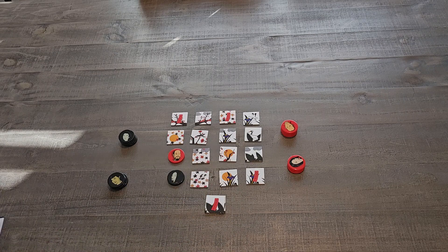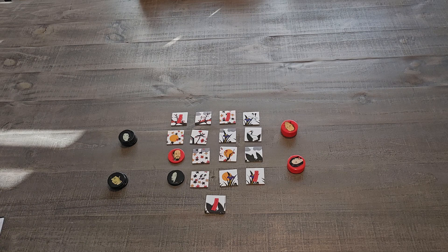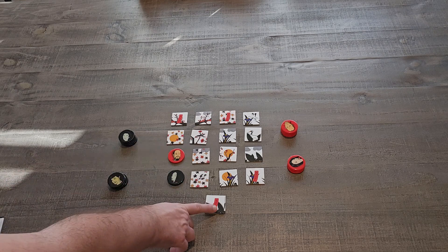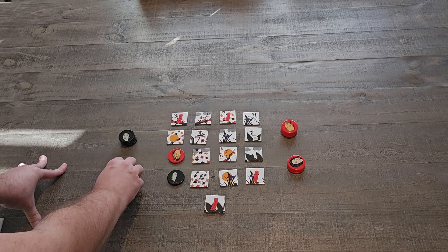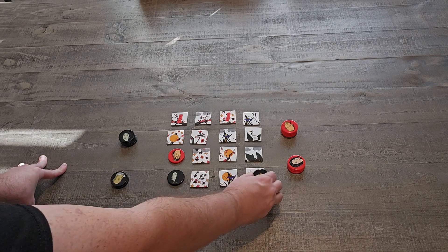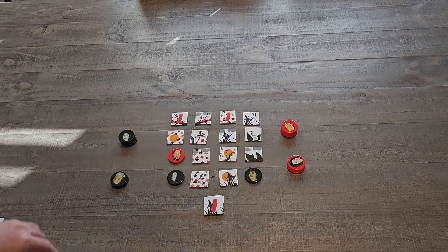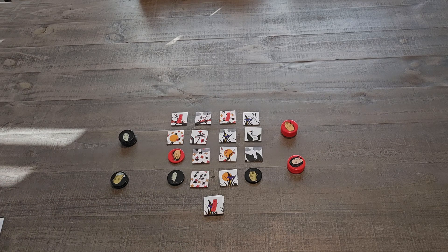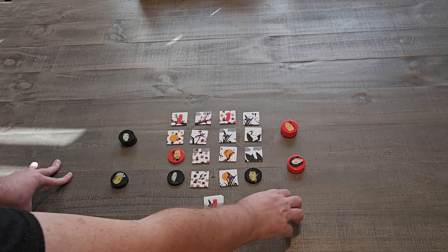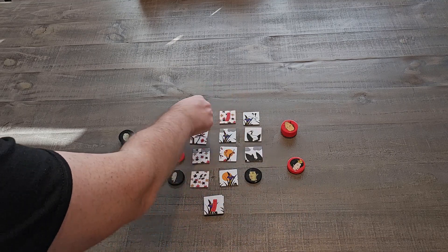Now the next player must put their tile on one of the two characteristics on that tile — the pine tree or the rising sun. Let's say the red player places right here. Now the black player looks and sees: okay, I've got the pine tree or the poem flag, so I have to choose one of those tiles. Let's say they decide to place over here. Now red looks: I have to put it on either a poem flag or an iris, so red places right here.